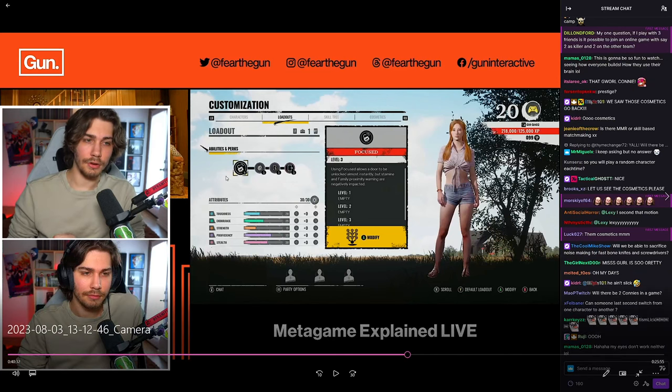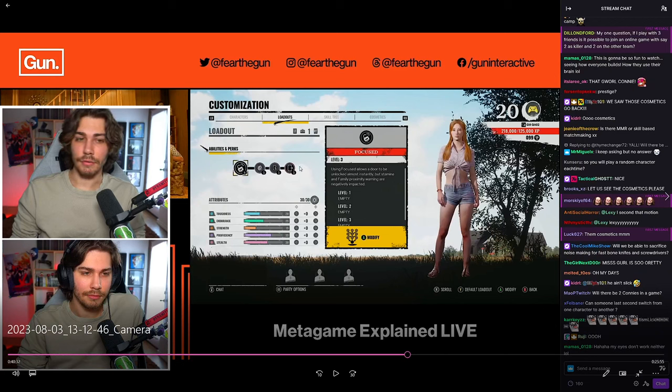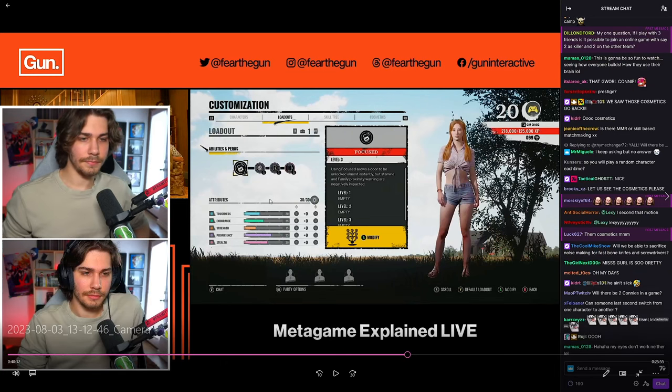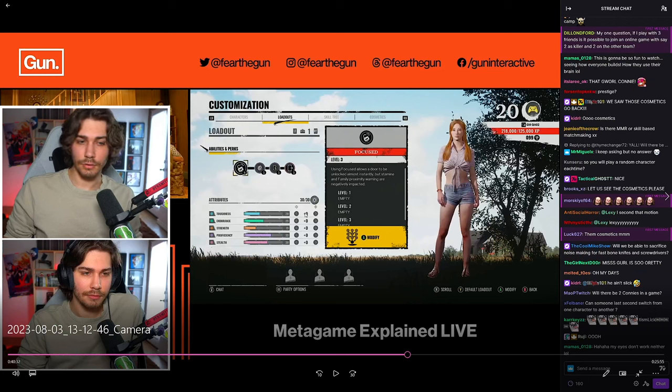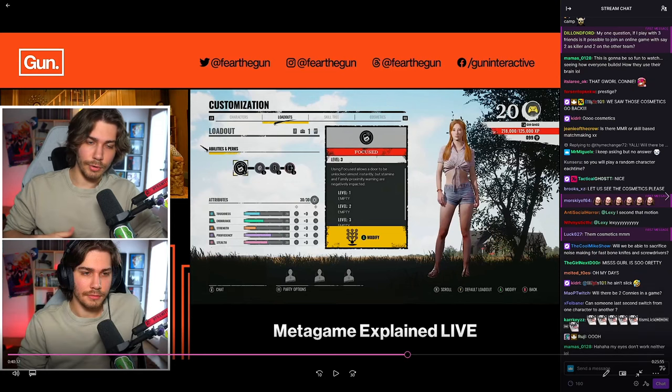On the loadout screen, family members have their star sign ability with its skill tree path, three perk slots, a grandpa perk slot, and a slot for an execution — letting them choose a specific mori. Connie with zero attribute points assigned starts with: 20 toughness, 25 endurance, 15 strength, 35 proficiency, and 30 stealth.